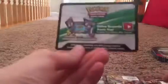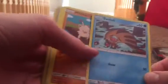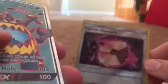Inside, first we're going to take out the online card, then we're going to look at these cards. Okay, a Cacnea, Swinub, Manky, Accelgor, and then Psychic Memory — I'm not sure what that is.